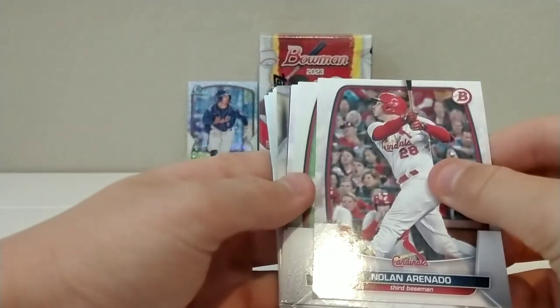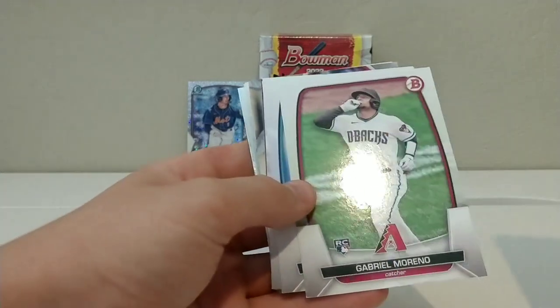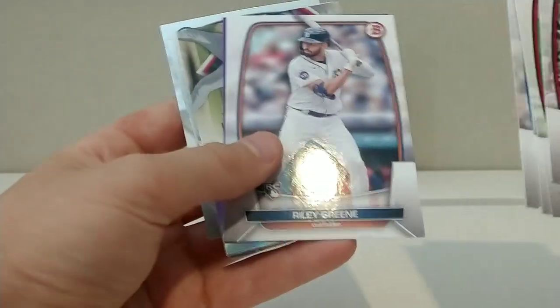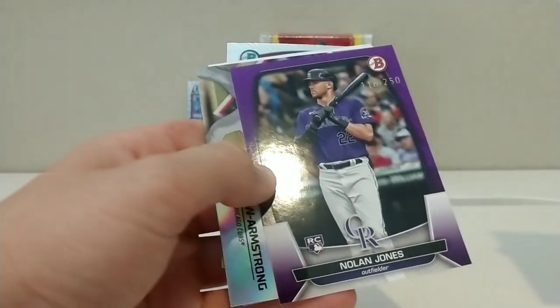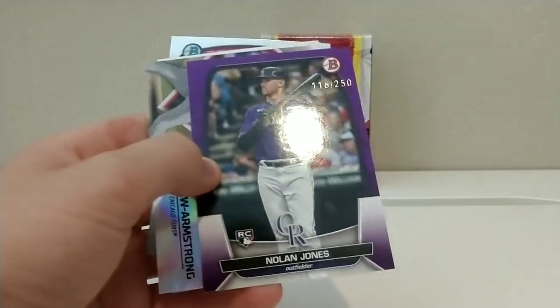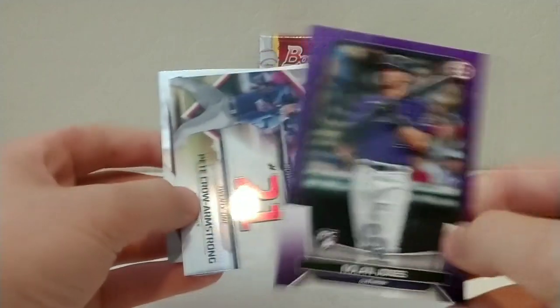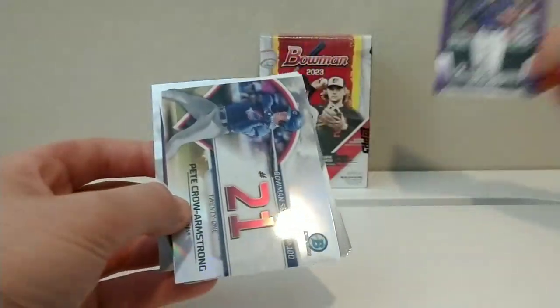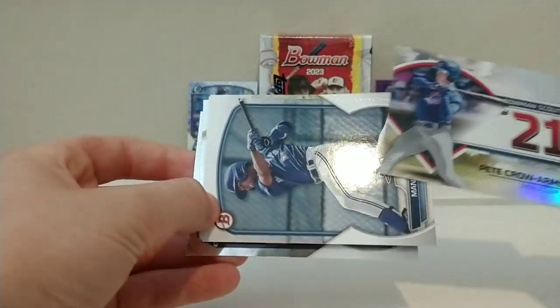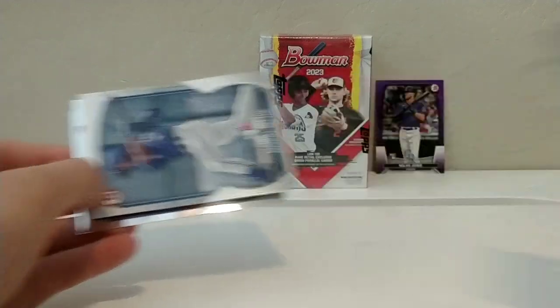Let's keep the luck going — keep the luck train going. Dylan Arenado, defensive. Gabriel Moreno, he's having a good year. Jazz Chisholm Jr. Freddie Freeman. Riley Green. And — ooh! — Nolan Jones, 116 of 250! Another numbered card. This is a blaster, guys. We've gotten two numbered cards out of this blaster. That's insane.